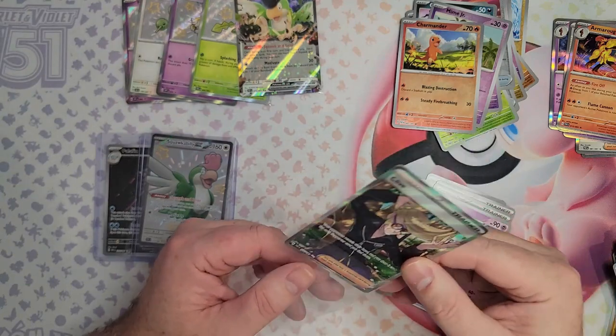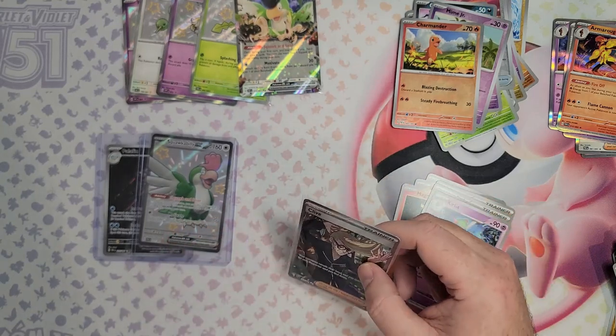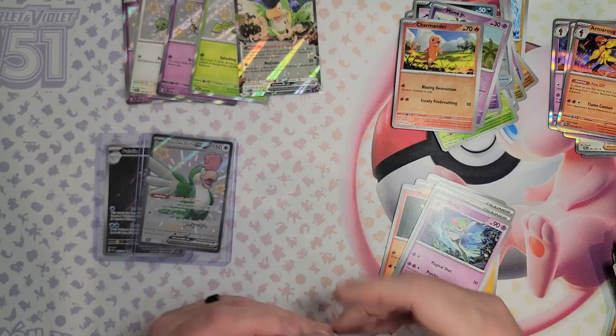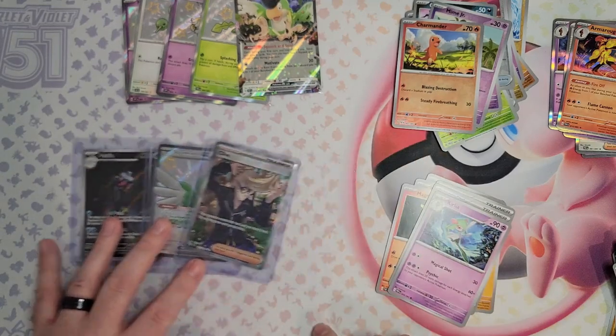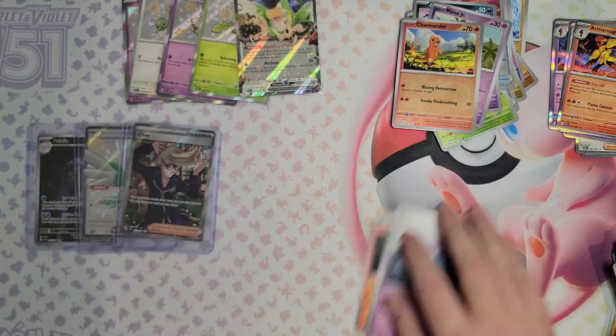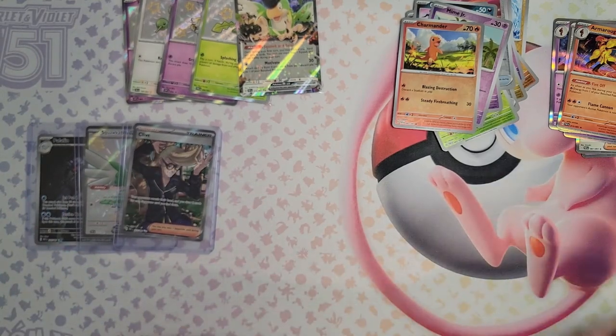Let me get these sleeved into a top load. We've got the EX at the top and a couple of shinies. We just need that shiny Pikachu — that's what we need. Okay, second ETB. If it lives up to that, I'm going to have a stack of stuff to sort out at the end.